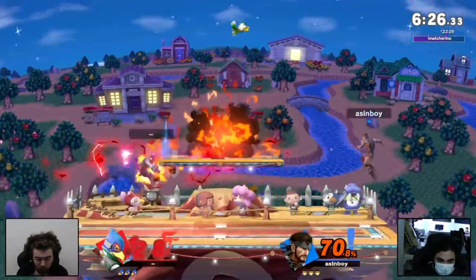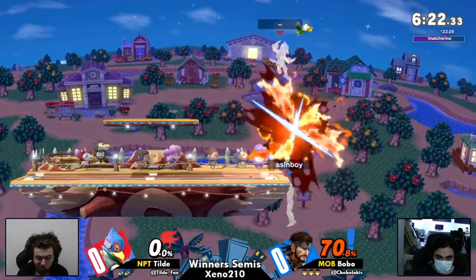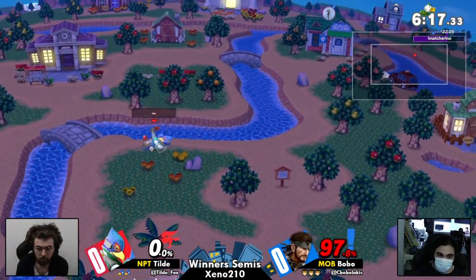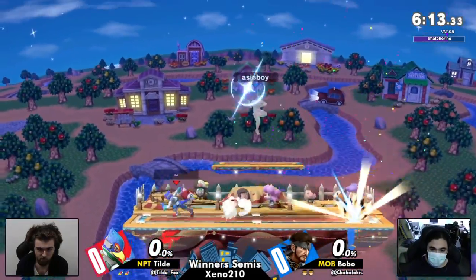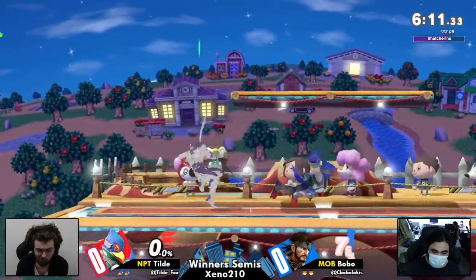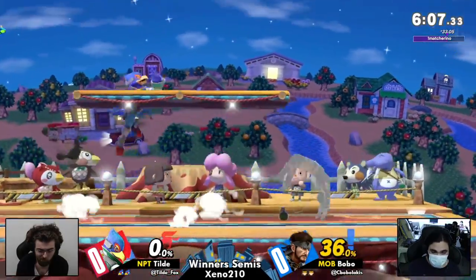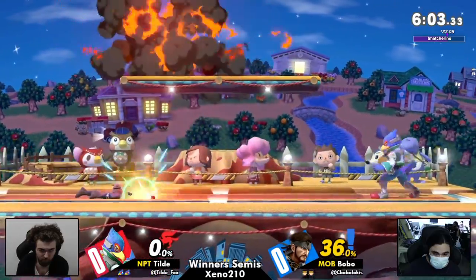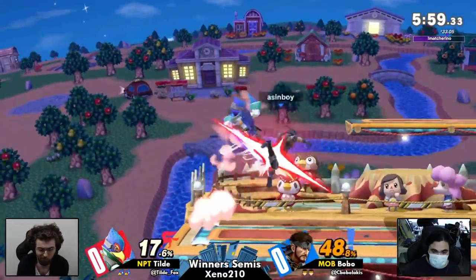Bobo, hailing from Westchester, similarly to Quid, has been so excellent so far, and it's already up a stock against Bobo. The reflector extending Falco's leg on that actually got Tilde tagged by the C4. That up air is so good, and Falco's jumps are so valuable against Snake. Being able to get all the way up there to hit Snake regardless of how high he goes, and punish him for it, is so good. Excellent use of the crawl right there by Bobo.